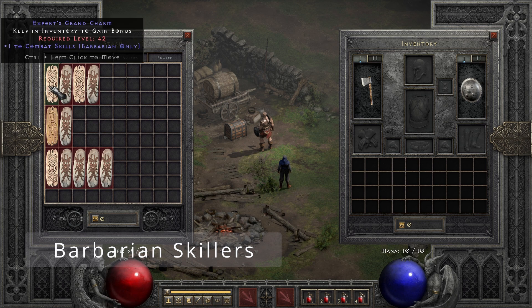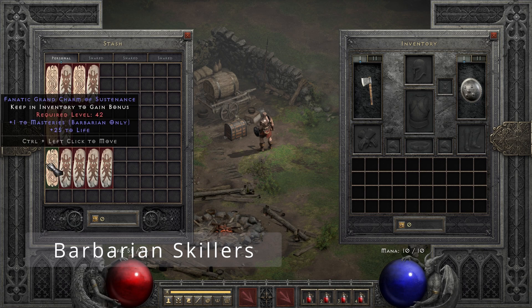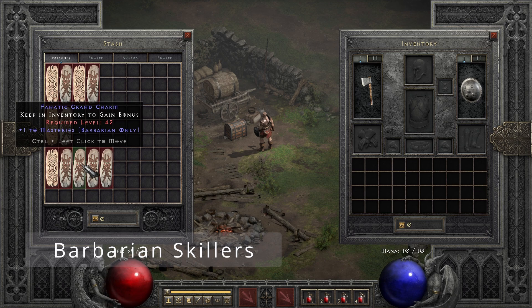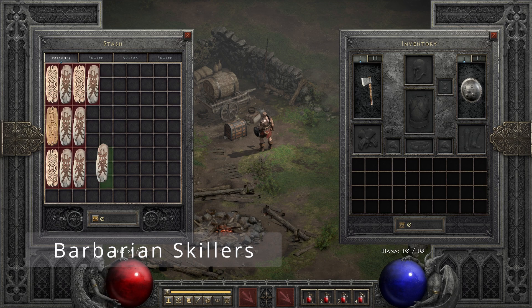Next up is the Barbarian, where I ended up getting four Combat skillers, three War Cry skillers where one had 32 life and one had 30 life, and then four Mastery ones that I'm not sure I'm ever going to be using.